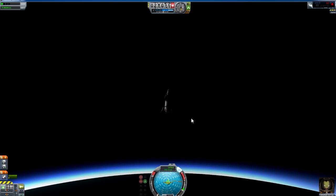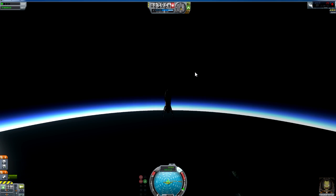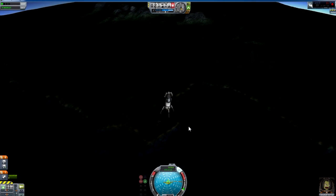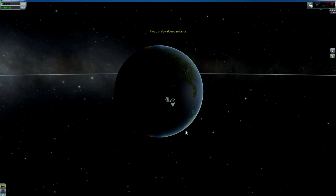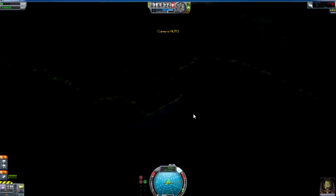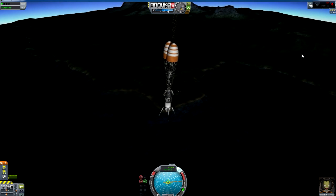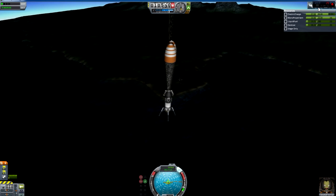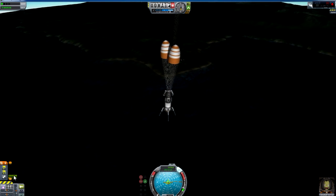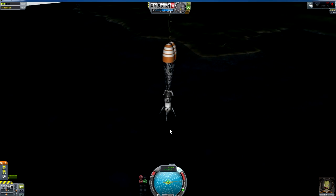Looks like we're going to hit the water in this region. Just taking a bearing on where we are - it is this continent here rather than any of the other ones. Out come all of our parachutes. Still got a bit of monopropellant gas which we'll use just before touchdown to make sure that our final landing is nice and gentle into the splashdown water.